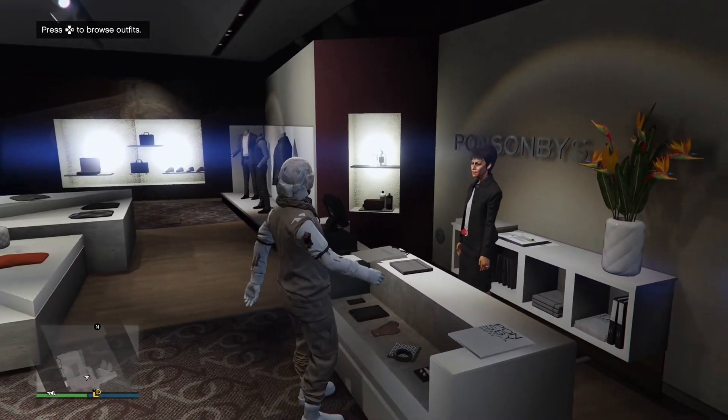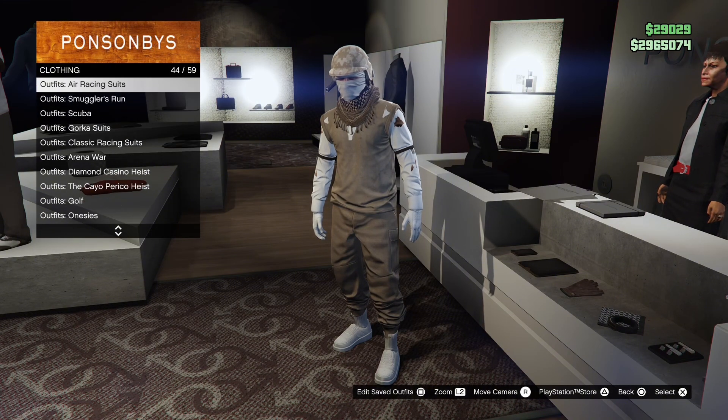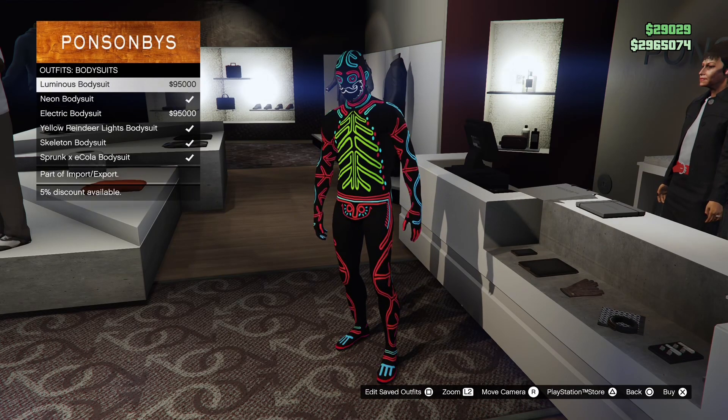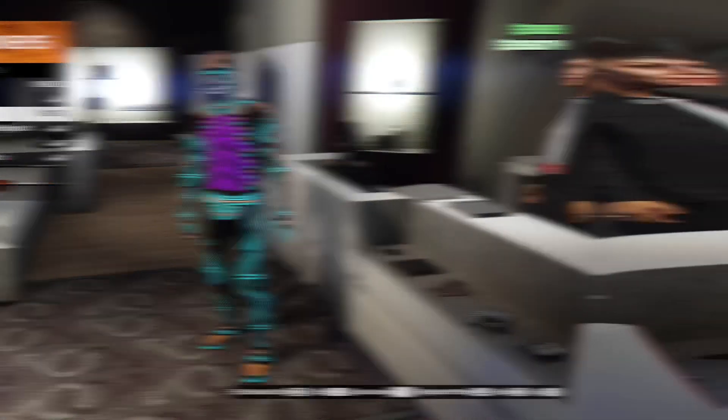The first thing we're going to do is just go to any clothing store and scroll all the way down until you see body suits. Just a heads up — depending on which body suit you choose, it's going to determine what color joggers and shoes you're going to be wearing.